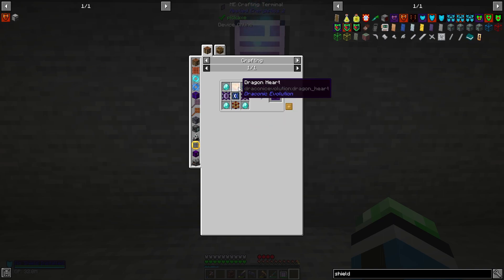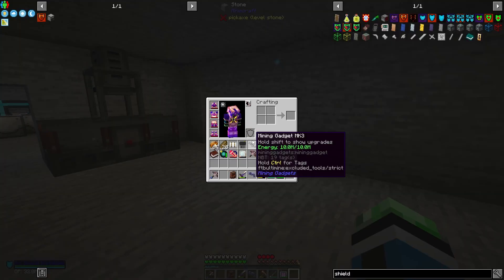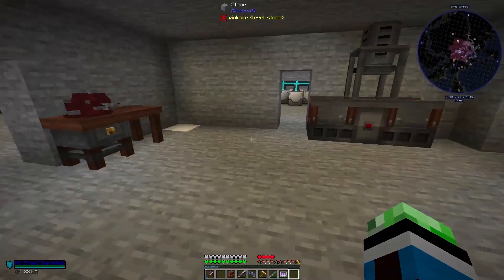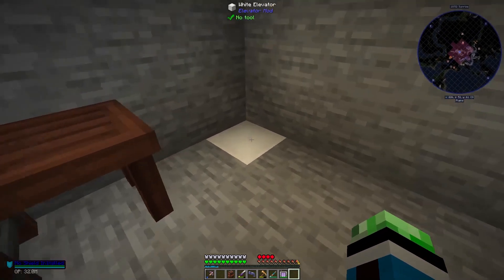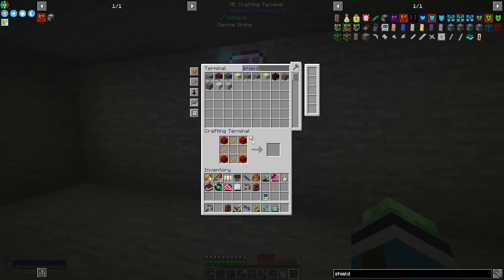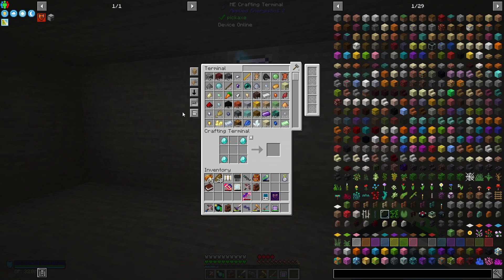The particle generator needs a dragon heart — why did I do that? Is that the only instance where I need a dragon heart? I guess I am going to kill another dragon. Let me get four end crystals. Okay, I have a dragon heart now — wyvern shield control module, done!